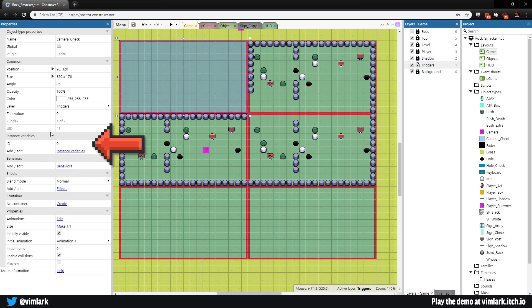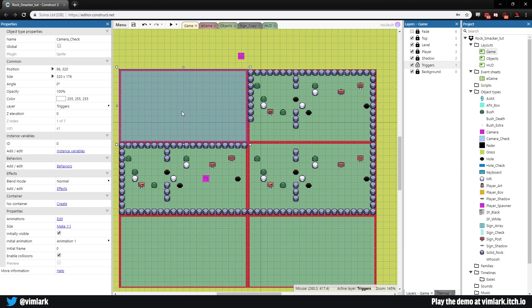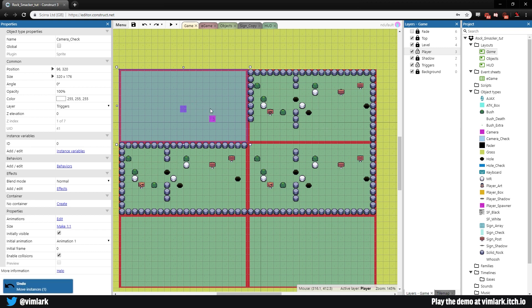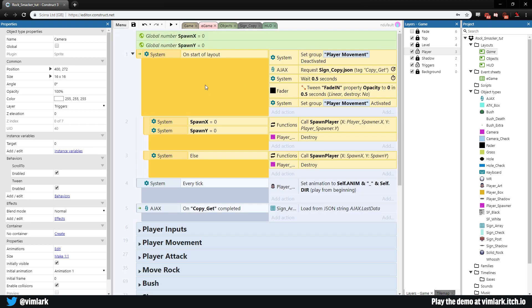The way this works is each camera check will have an ID, set through code so you don't have to assign it on every level manually. The camera object has the Scroll To behavior, so the viewport follows it. We move the camera to the camera check the player is currently inside — that's why we have the image point in the center. If the player overlaps a camera checker, the camera moves to the center of that check. If the player moves to the next room, the camera scrolls there. We need to give each camera check a unique ID.